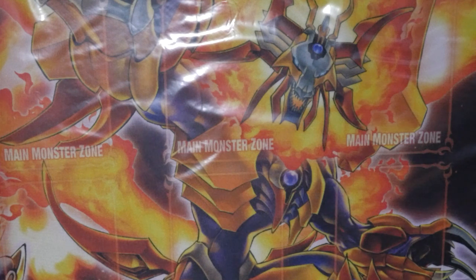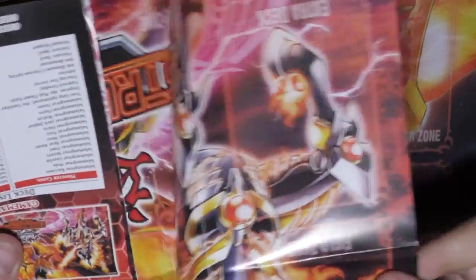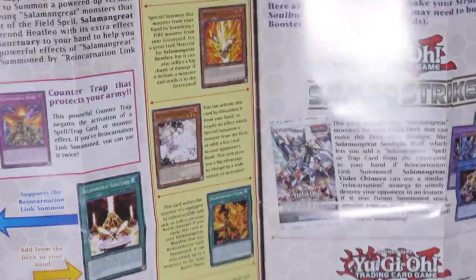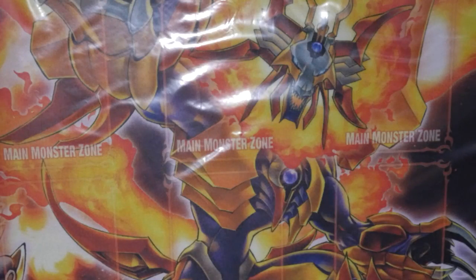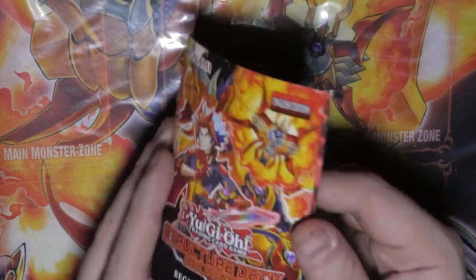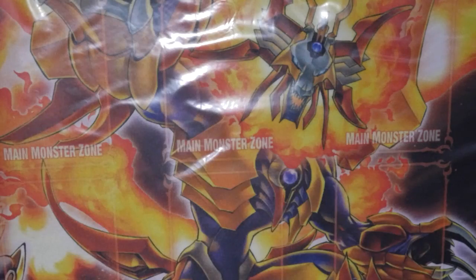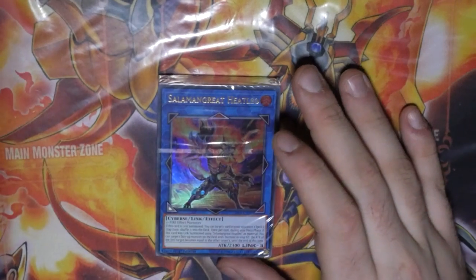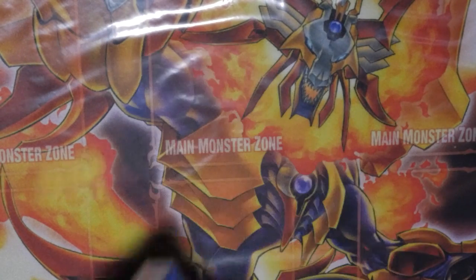Inside the structure box you get the paper version of the rubber mat, a beginner's guide, and a structure guide. Lady Debug comes in the Power Code Link set, so if you find one of those with leftover stock at your locals, pick it up relatively cheaply. And of course you get the most important thing — your Salamangreat deck.